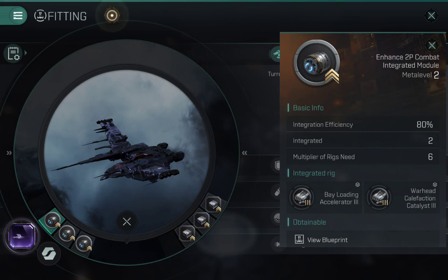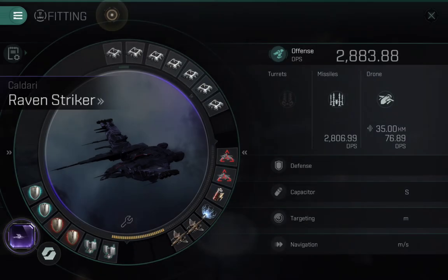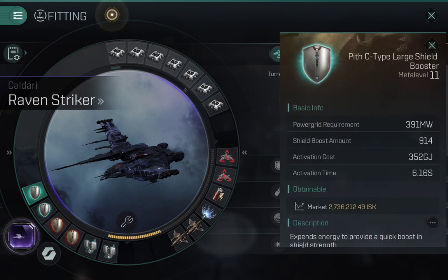To give you an idea of how much the tank is increased - if I click on the large shield booster, you can see the shield boost amount is 914. But using the shield boost amount combined with the cap reduction from the integrated rig, the actual shield boost amount comes to something like 1100-plus, which is quite significant especially as they cycle very quickly. If you're running two of them it really adds a lot of defense to the shield.